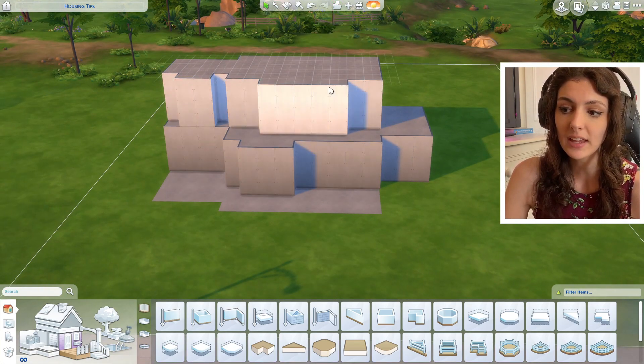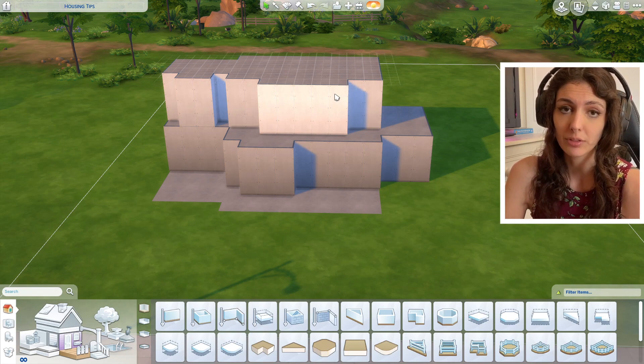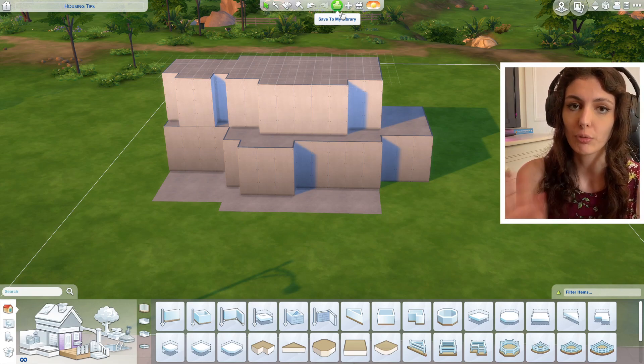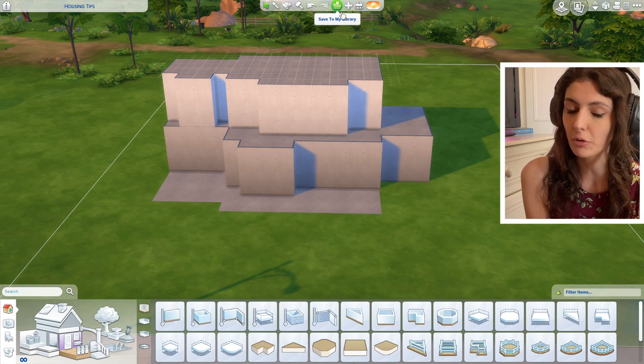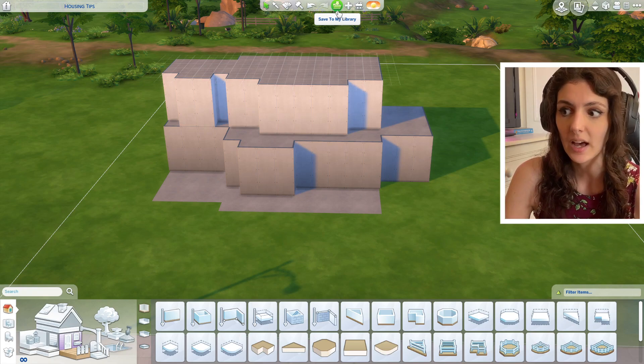I know it doesn't look like a farmhouse at the moment, but once you add roofs and a little bit of colour, it will really fill out and start to look like your desired house. Now I'm going to save this into my library and show you how we would do a modern house. In the next video, I will show you how we would roof the houses, so for now, as we're just working on the structure, we'll save it to our library and the next episode will cover roofing tips.